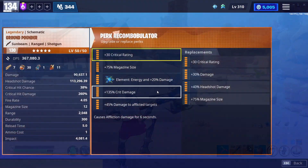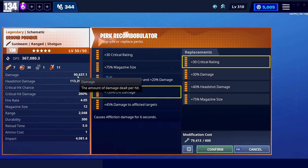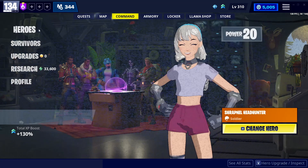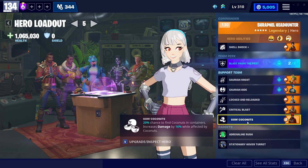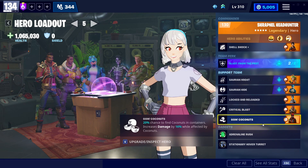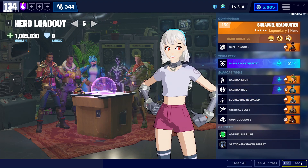Let's talk about the meat and potatoes — crit damage is the best all around, and that's because 90,000 damage per shot is what I'm doing. This is with a shotgun loadout. I have a whole video linked below, but this is just a really refined loadout. Shrapnel Headhunter in the lead, with Critical Blast in support. I eat coconuts before most of my clips — I try to include it so you can see when I have that 16% affected. Locked and Reloaded is huge for shotguns because you are constantly reloading; why not give yourself a 15% bonus while you're at it?